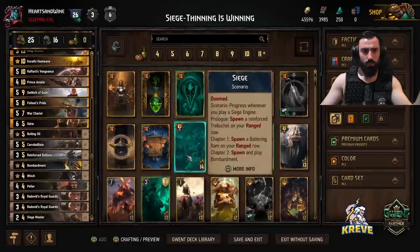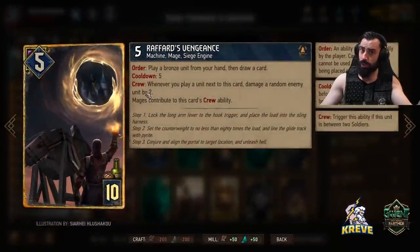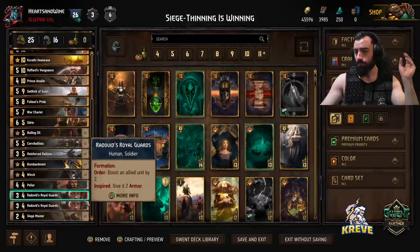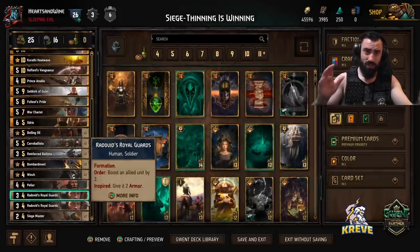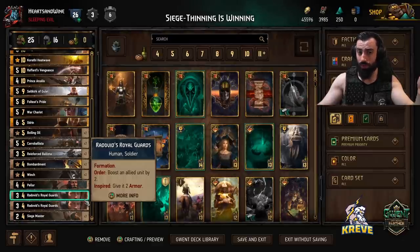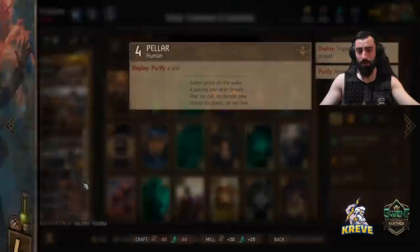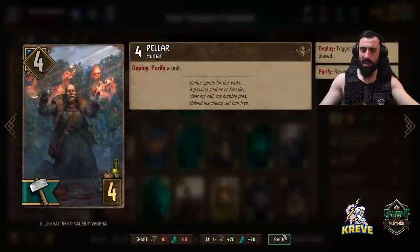The Royal Guards are to synergize with Raffard's Vengeance. We're looking to play units that can work with the crew ability of this card. Having these cards in hand round one when you've got Raffard's Vengeance down on the board, you can click Raffard's Vengeance and thin these cards down next to it side by side. Raffard's Vengeance will do damage and we have that thinning going on with these soldiers in our hand. That's how Raffard's works - it's going to thin out bronze units for us. We've also got Pella in here.